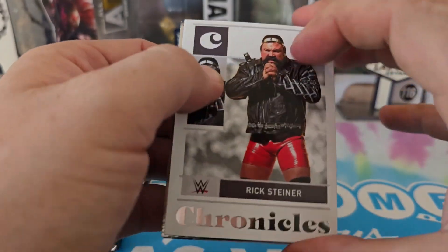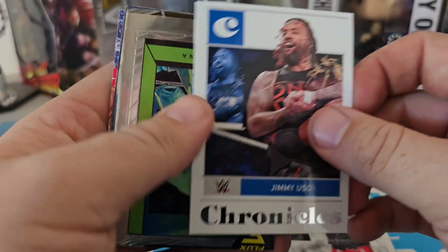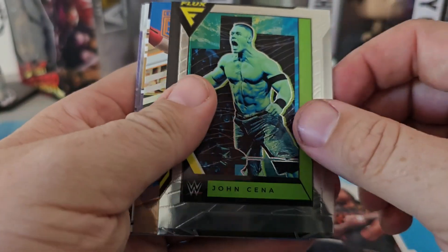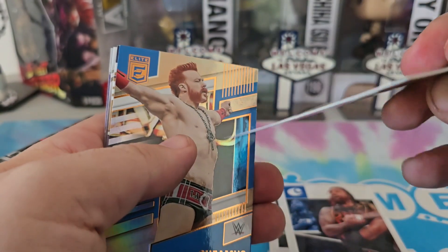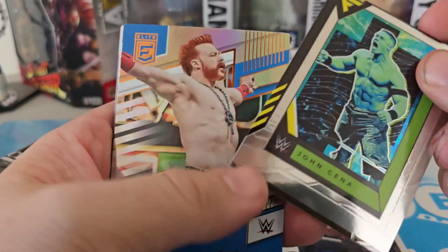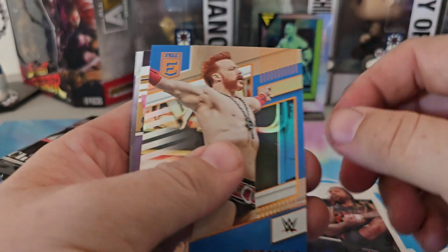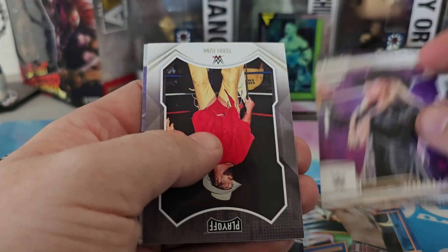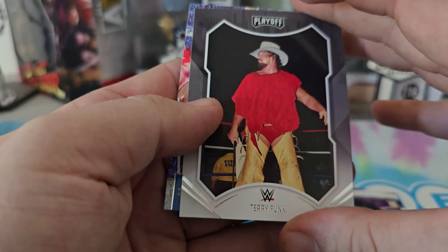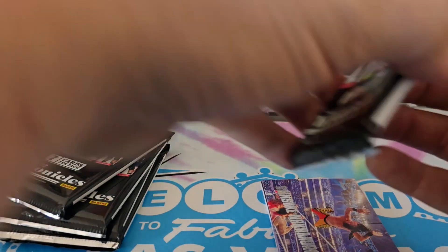I haven't opened these in a while so I don't remember if there's anything special about how it's done. Pack one: we got Rick Steiner, Jimmy Uso who just returned at Bad Blood, a Flux John Cena — pretty jacked up looking, that's a horrible card, we'll put it in the back — a Bronze Sheamus, Electro Lopez rookie, Terry Funk, and we end off with Shinsuke Nakamura. Hopefully they bring him back and do something with him.